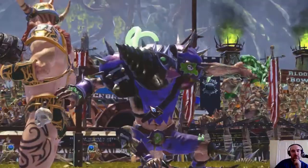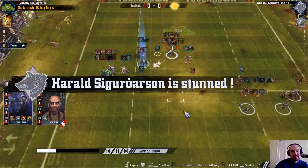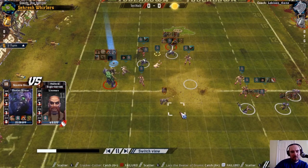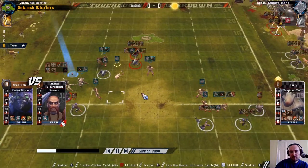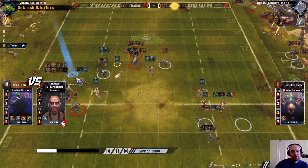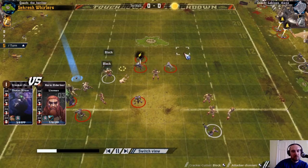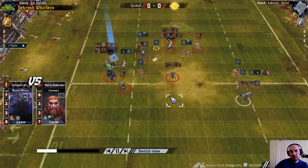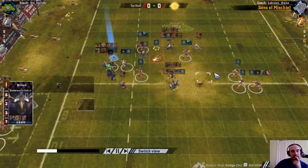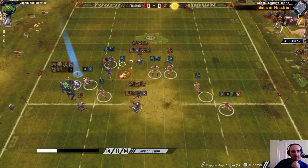That is the deep hand-down. Finally getting an armour break to stun that lineman and the ball ends up on the wall. Here I can get someone in contact with the troll, helping out next turn. I'll line them back to defend because I'm expecting the Norse to try and gather the ball and push their attack down this way next turn. So I need bodies over here. Successful defence so far - outnumbered but we've got the ball on the floor.